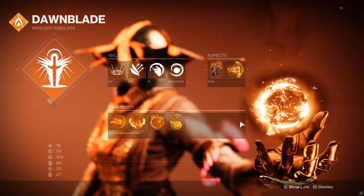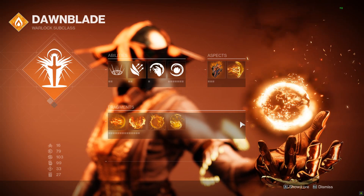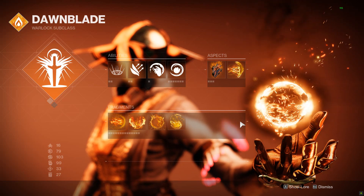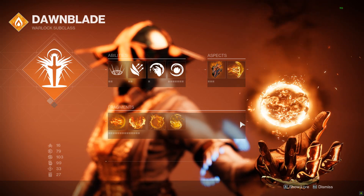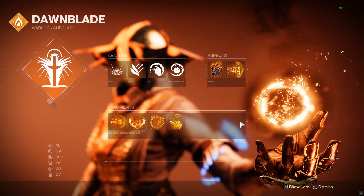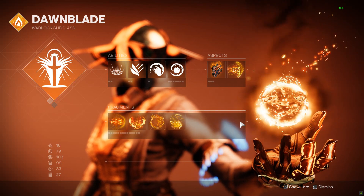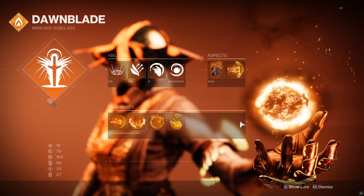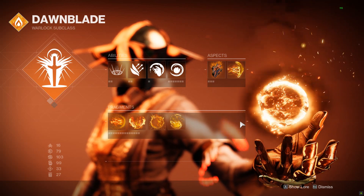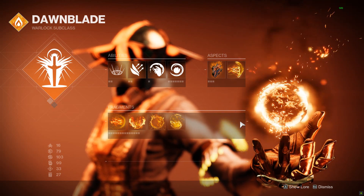Alright, here on Warlock I'm going to do the same thing I did for Titan. If you are interested in the grenades and fragments for all classes — because those are shared between all classes — please look at my Gunslinger 3.0 video. There'll be a card in the top corner if you wish to go look at all grenades and fragments available in the game. I won't cover all of them since I've already done it, but my Gunslinger 3.0 video also serves as a slight introduction into Solar 3.0.